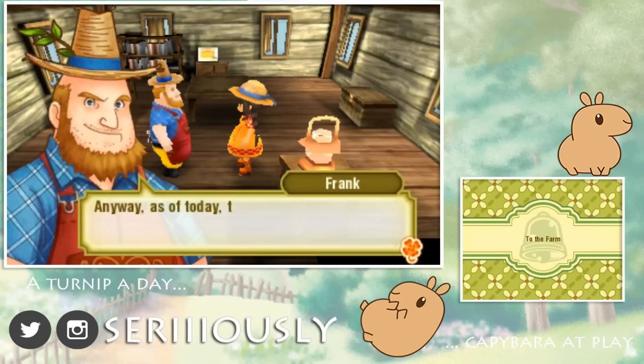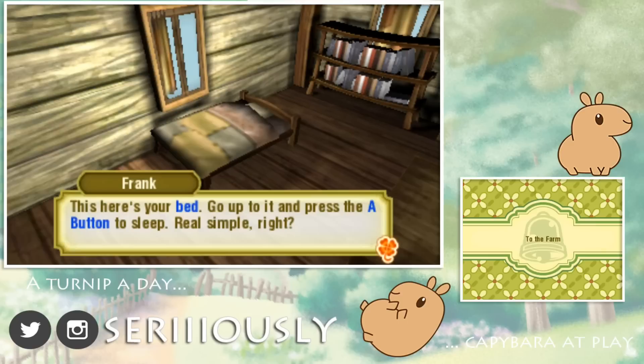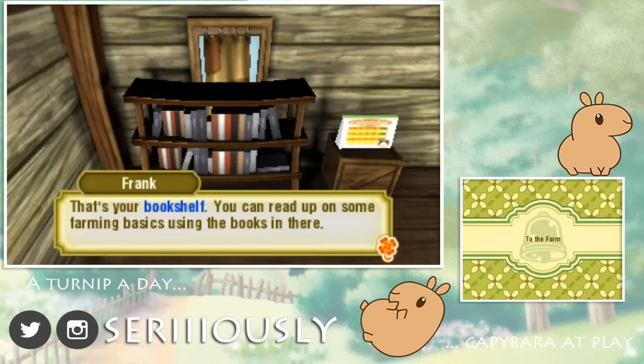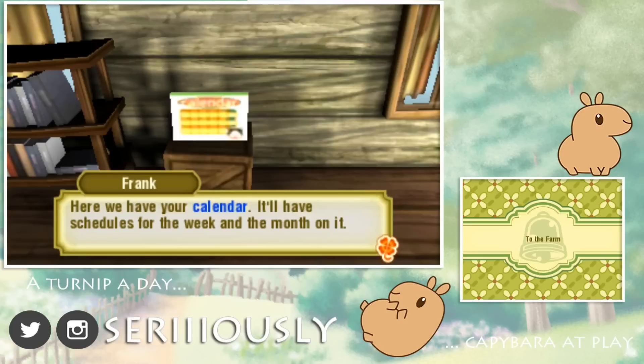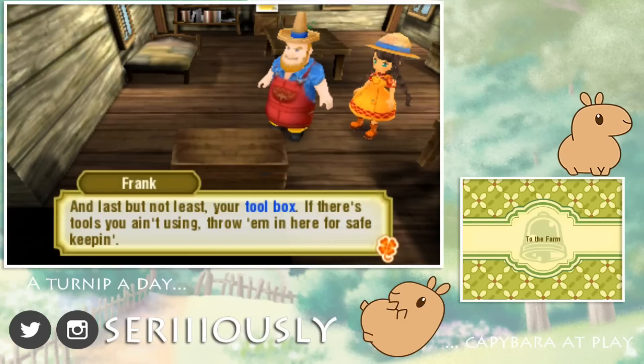Thank you Uncle Frank! I'm just glad for a roof over my head to be honest! As of today, this is your new home! I made sure to put some basic furniture in - let me explain it to ya! My bed! Although the quilt could definitely use a good scrub! This here's your bed - go right up to it and press the A button to sleep. That's your bookshelf! You can read up on some farm basics using the books in there. If you ever trip over something you don't quite understand, come here to check first! Oh, it's a little calendar! It'll have schedules for the week and the month on it! This is your storage box - if you find your rucksack getting a little too full, you can stuff it in here! And last but not least, your toolbox - if there's tools you ain't using, throw them in here for safekeeping!